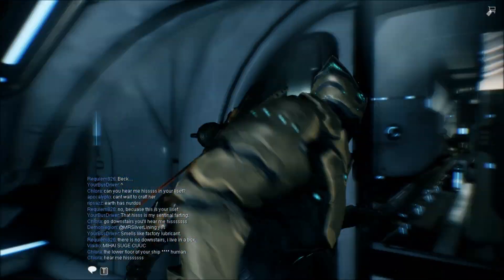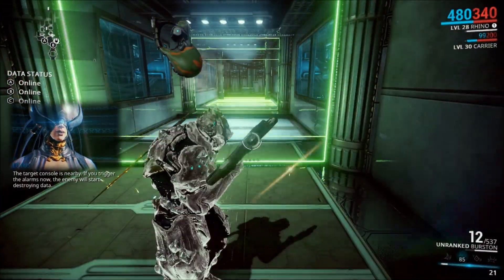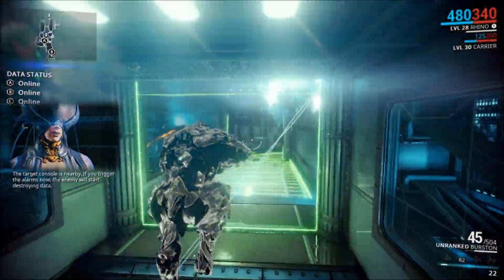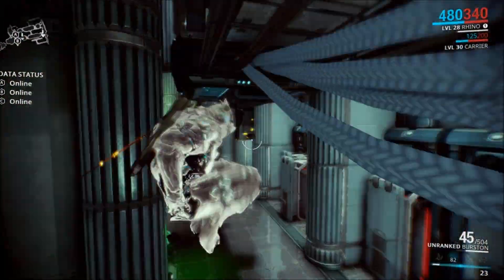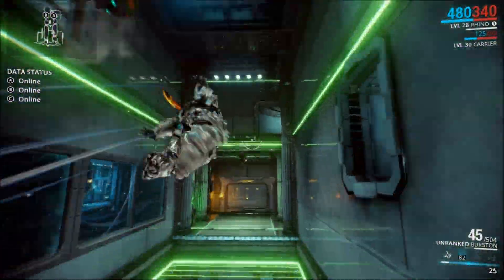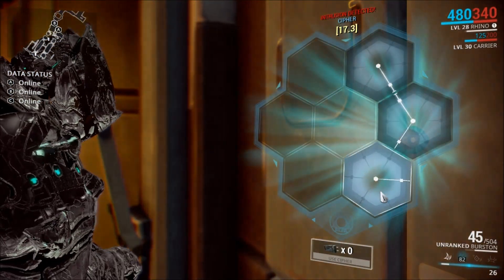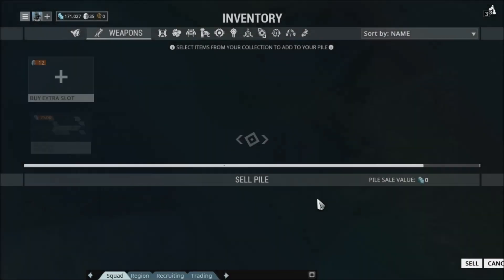The Daily Login Reward gave us a two-hour Affinity Booster, which is really sweet. I'm really liking the overhaul of the Daily Login Reward — it is a lot better than it used to be. Since we got that, I decided we'd play some Spy Missions on Jupiter to rank up some of our equipment. I managed to max out the Rhino and the Burston, and I got the Vauban Systems by playing the Spy Mission.